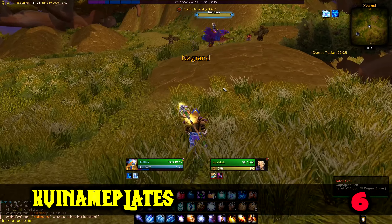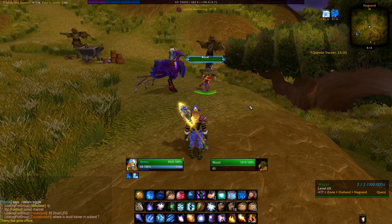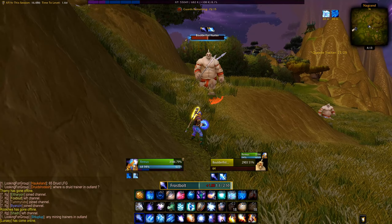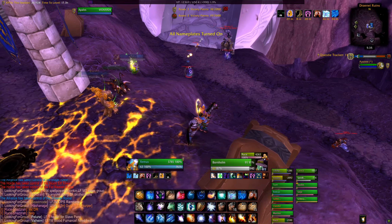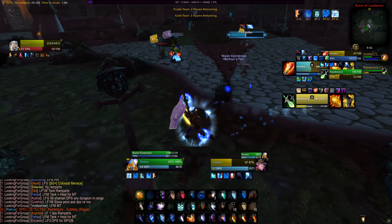Unit frames are important but nameplates are also very important. KUI Nameplates are my favorite — I use them in retail too. They make frames look nicer and cleaner, keep track of DoTs on the target, and you can see the cast bars of what enemies are casting. You can also toggle it for friendly targets outside of dungeons and raids. I think it's the cleanest nameplates you can find for Classic.